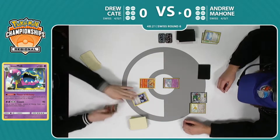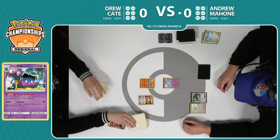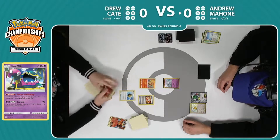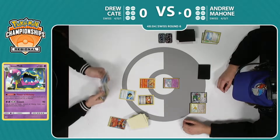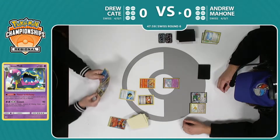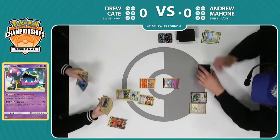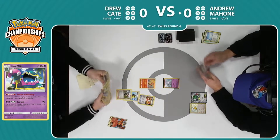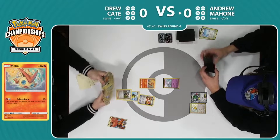Maybe Drew also has a slight read on that as well. You never want to over-bench unnecessarily. Drew goes for the triple Ho-Oh off the Battle Compressor, Trainer's Mail finds him a Quick Ball — a new addition to the format that's been obviously very great, especially in the face of the supporter rule on turn one. We see Ninja Boy hitting the discard pile. Haven't really seen this sort of deck, so I'm not sure exactly what it's entirely made up of besides the Bird Trio and the Ho-Oh interaction.